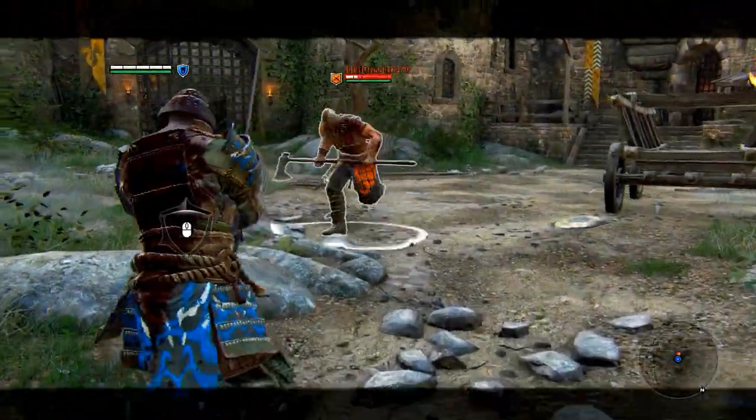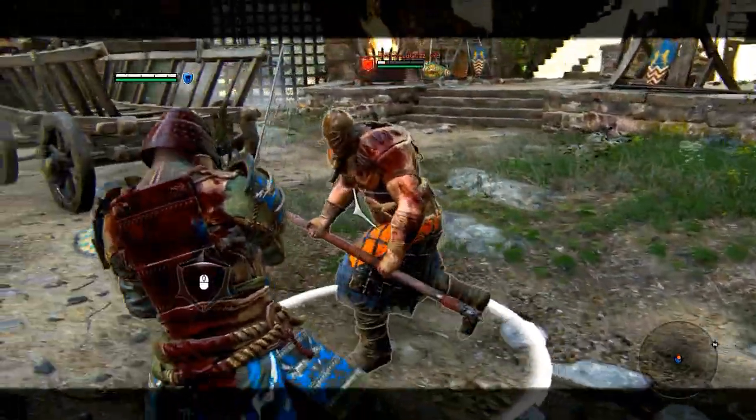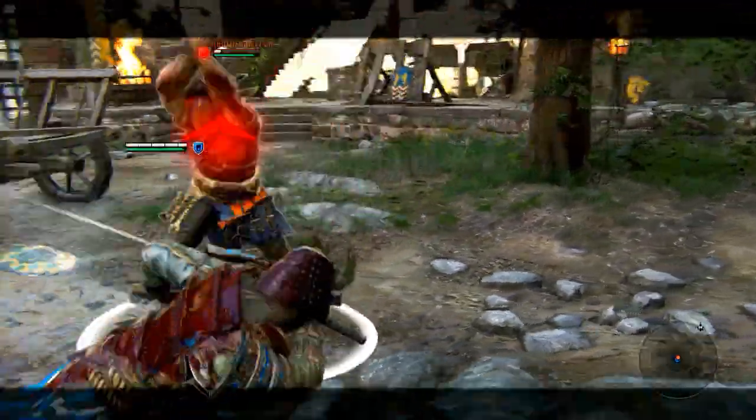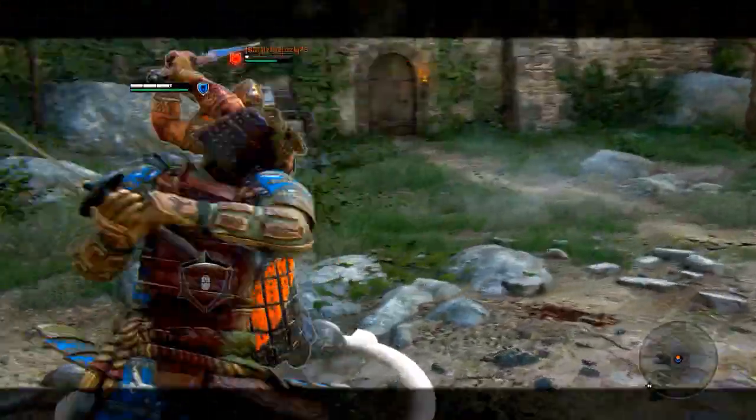When in close proximity, you can perform a Zephyr Slash to dodge an opponent's left or right attack by dodging in that direction and using a light attack. This will prevent you from being hit quite a lot once you master it.